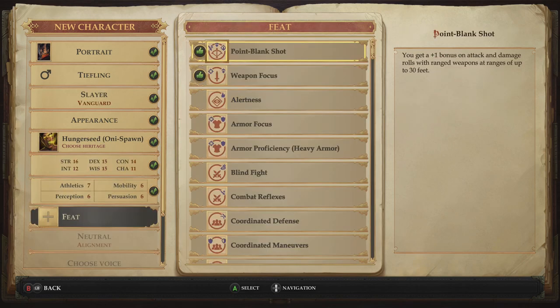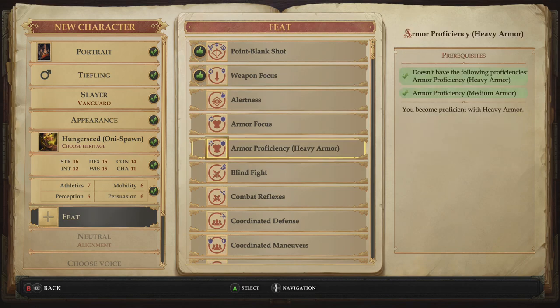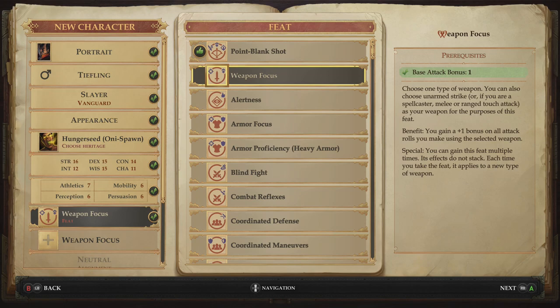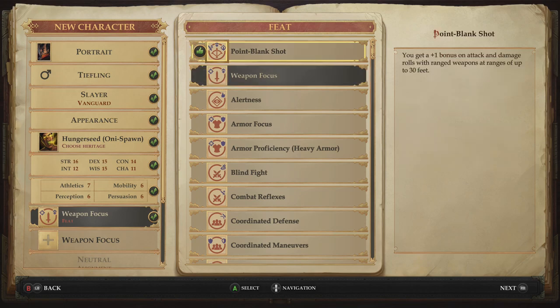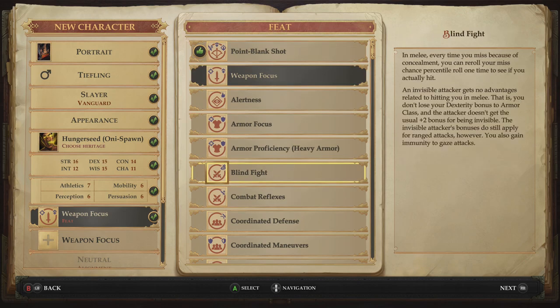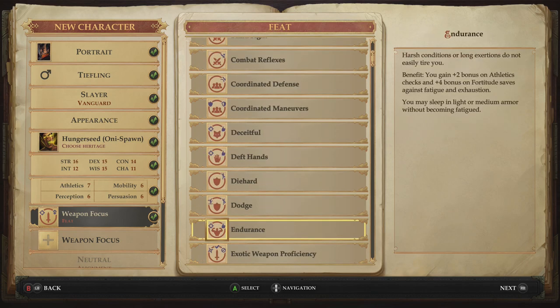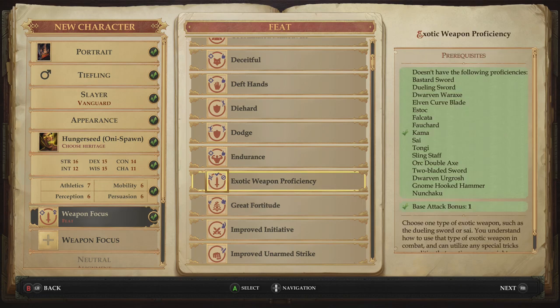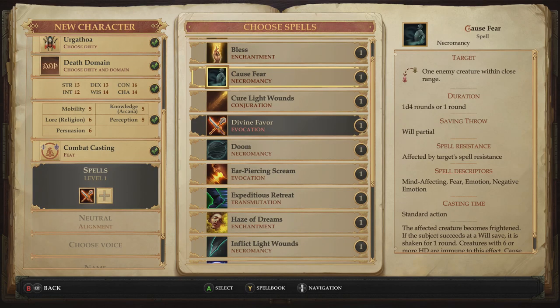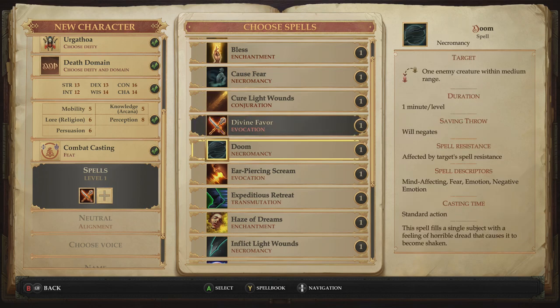Next up is feats, depending on whether your character has this option. These range across armor, melee, and spells depending on what requirements are needed. Some feats require both you and an ally in your party to have the same feat for it to activate. Pick feats that best fit your party's playstyle — defensive feats if you want to play defensively, or all-out attack and bonus spell feats if you prefer offense. Note that melee characters have a much more straightforward unlocking path than spellcasters.